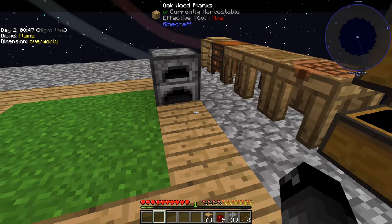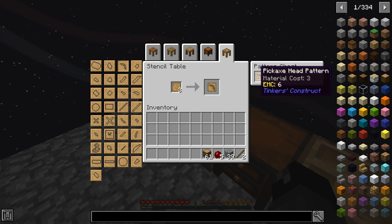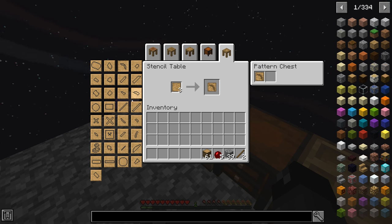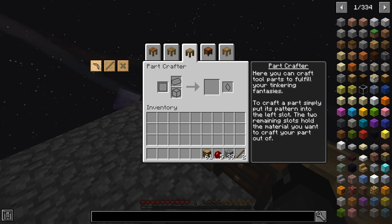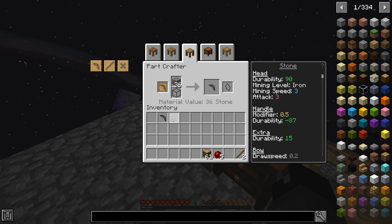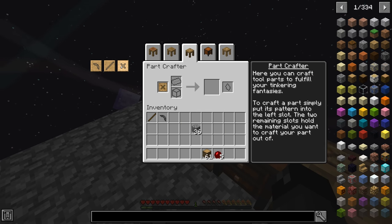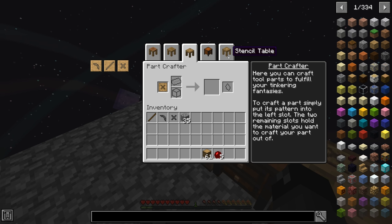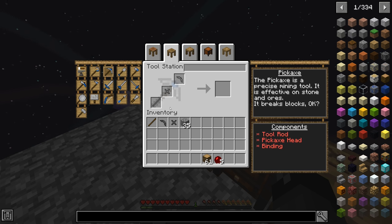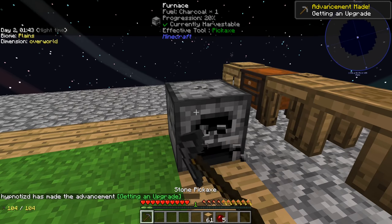To make a Tinker's pickaxe we need a pickaxe head pattern, a binding, and a tool rod. You can shift right-click patterns and they go into the pattern chest. We're going to make a stone pickaxe head, a wooden tool rod, and a stone binding — obviously there are better materials but we're limited. Over at the tool station, we click over to the pickaxe, assemble the parts, and there we go — we have ourselves a stone pickaxe!